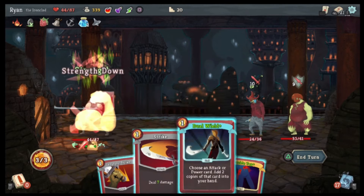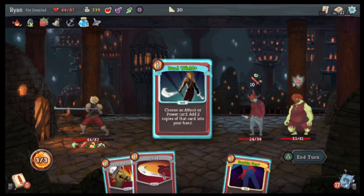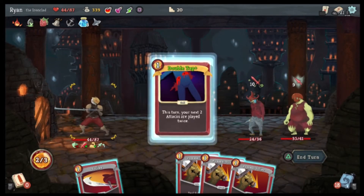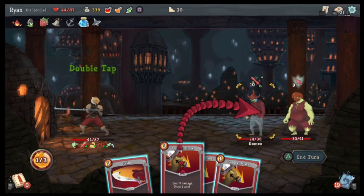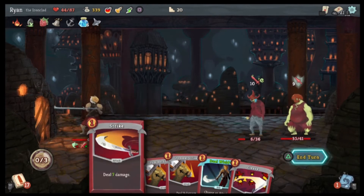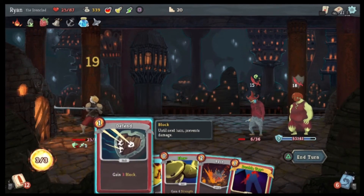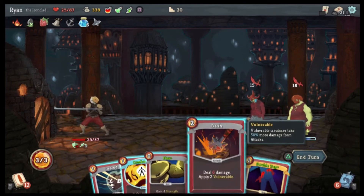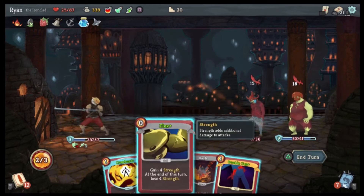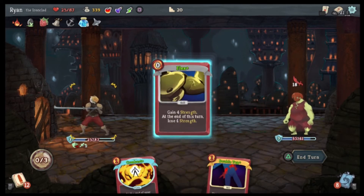Flex. Dual Wield. I don't think it really matters, but Double Tap — and that is it. Oh, he is doing some good damage. Your next two attacks are played twice. I have to get rid of this guy — didn't matter.